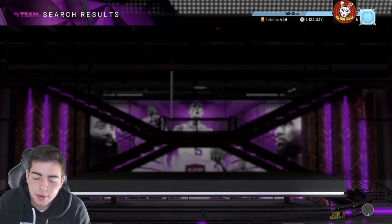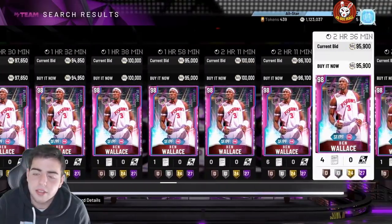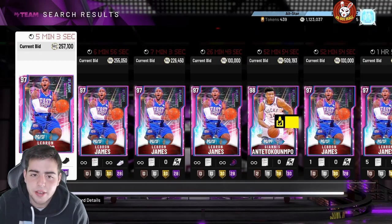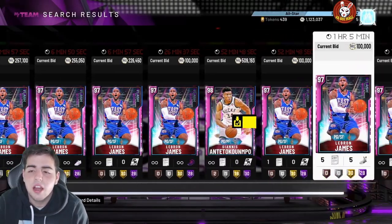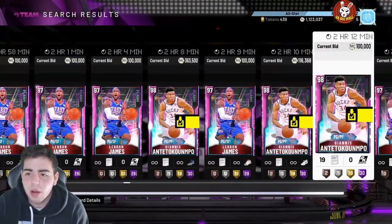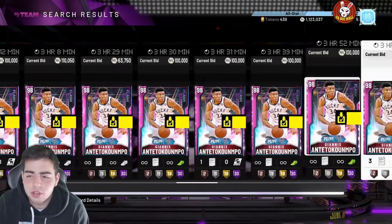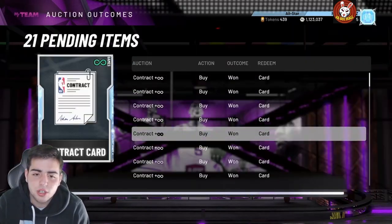One more filter to make a lot of MT: the pink diamond glitched filter. Ben Wallace ruined it, but if you buy Ben Wallace to enable it, you have a really good chance of getting Giannis or LeBron. Giannis is at max value — 509,000 MT with a limited contract and 52 minutes left. I might have to sell mine. If you have Giannis, this is the most expensive card in the game besides Shaq. There are barely any left on the auction house — this is a great time to sell.